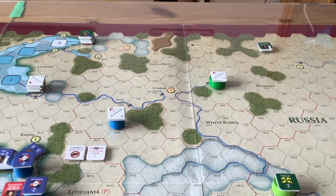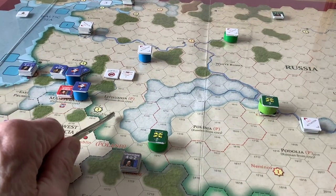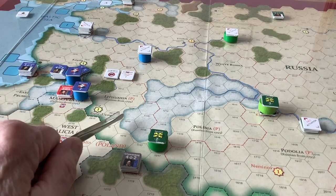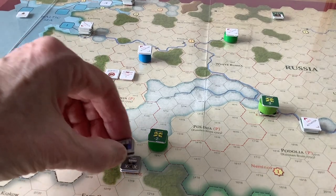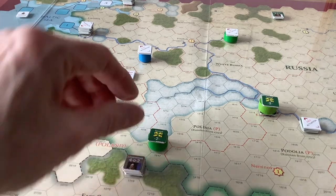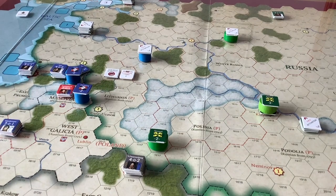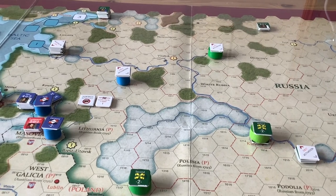The most embarrassing move was Bagration, who was really caught because Napoleon cut him off from Barclay, and he had the Pripet Marshes here, which cost two movement points, so he had to scoot around. He doesn't have too much to worry from Schwarzenberg, who only has two corps. It could be interesting with the Army of Germany there too, who could pursue Bagration. But that is the Russian move, and we'll see where it goes and pick the next chit.